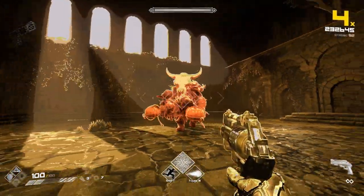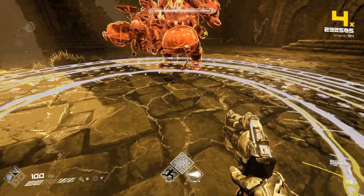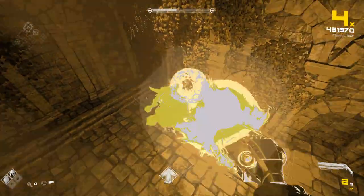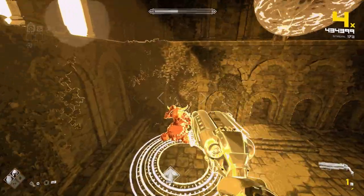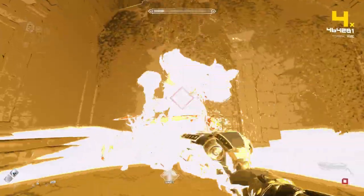While this move leaves a huge opening for you to hit him, it's also his most dangerous move and the one you should be most on the lookout for. Keeping a medium distance is crucial because if you're too far away from him when he does it, you won't have enough time to reach the safe space.